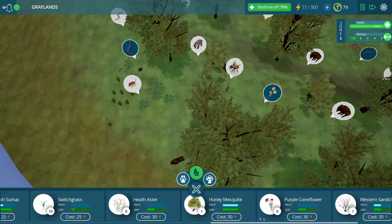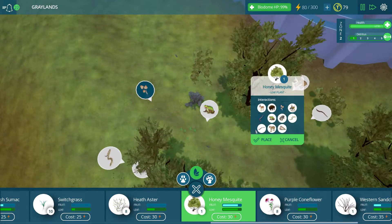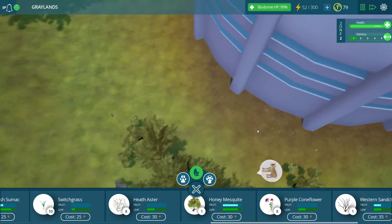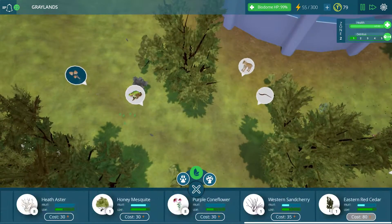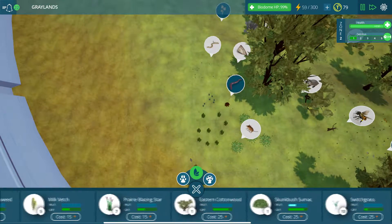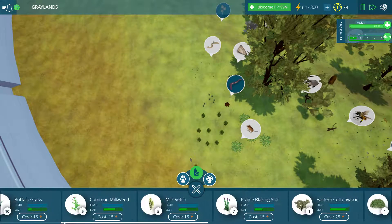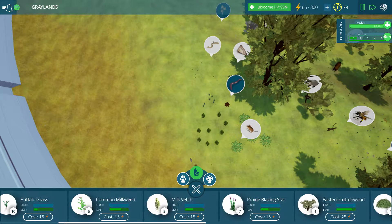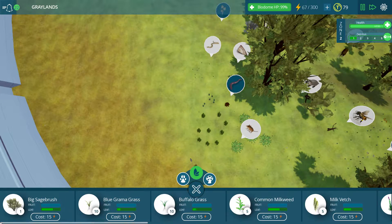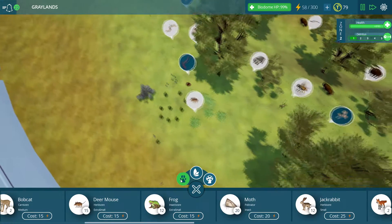More honey mesquites, though. More honey mesquites saith I — I am the lord of this particular ecosystem and as such I demand more honey mesquites. While we're doing the honey mesquite thing, let's see what else we have over here. We can put down another eastern cottonwood as well. Let's put down more of these sage bushes — those are always good.